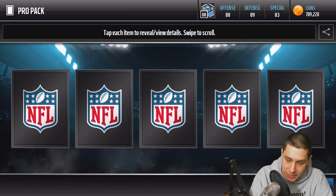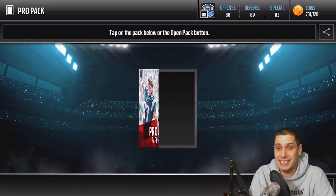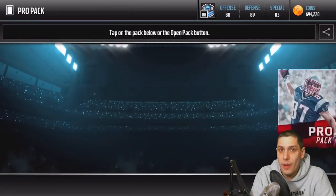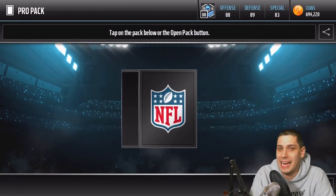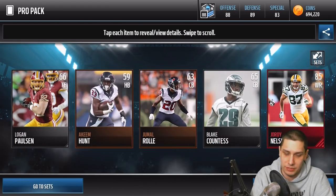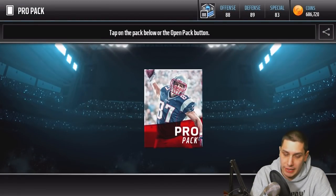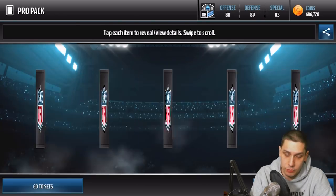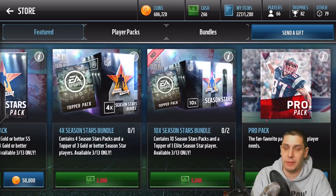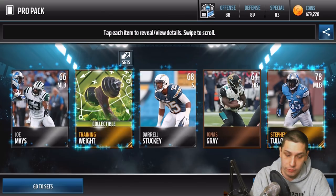I wonder if they're going to drop a console version of that DeMarcus Ware — I guess you never know. They're so behind on console all the time. It seems weird that they hardly ever drop anything brand new in the middle of the week like that. We did get a Jordy Nelson there last pack, not anything special, but at least some red paint. I wonder what the attributes are going to be on console if they do that, and whether they're going to do the two cards like they did for the mobile version.